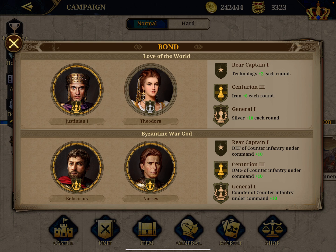I bought Theodora for around 35,000 silver and Justinian I bought with 2,300 medals. By the way, Justinian is one of the best archers in the game and a fantastic administrator, so for conquest I always use him. By having both of them, you can see on the right there are three bonuses. If both are Rear Captain One rank or above, then every round in campaign conquest you get two extra units of technology.